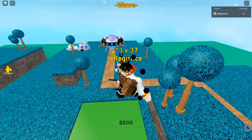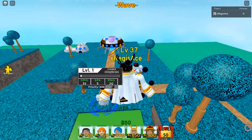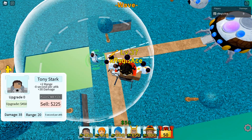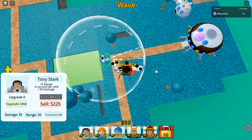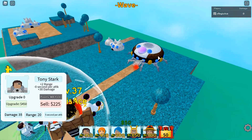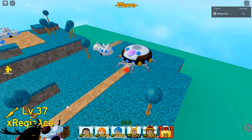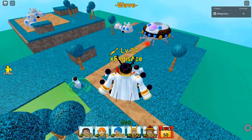He only costs 450 to place down - great way to start off. He has an AOE cone. The only thing about him is that his range is not as crazy as other characters like Luffy, Mihawk, All Might - he definitely doesn't have the range of them, but he makes up for it in terms of damage.